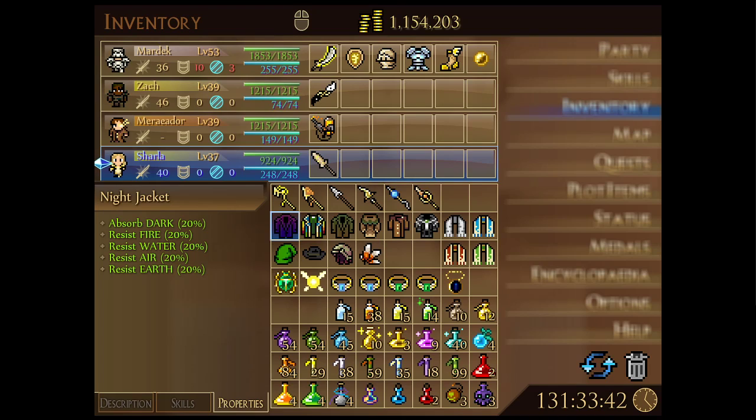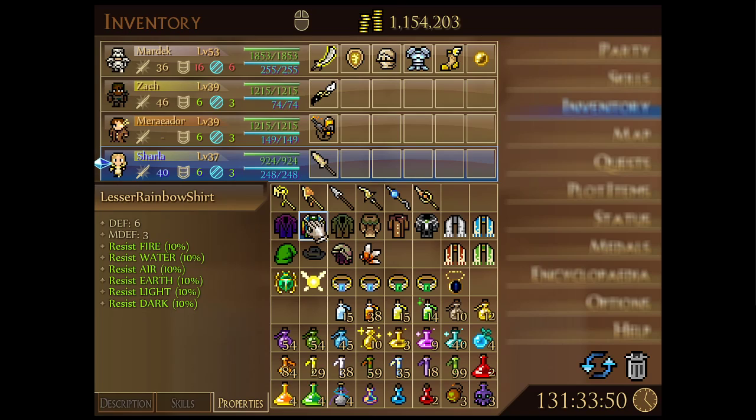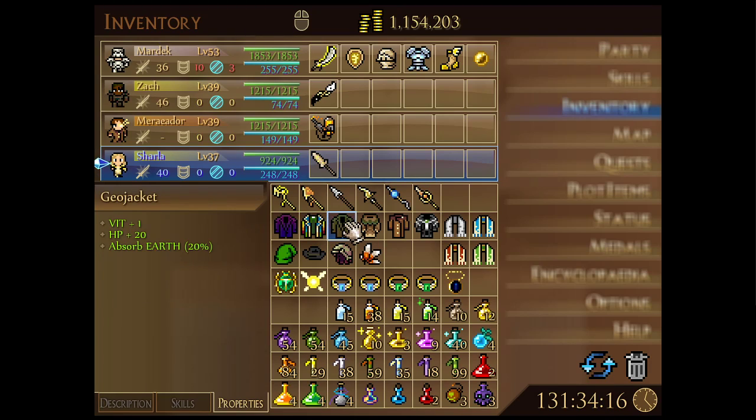Alternatively, the Lesser Rainbow Shirt gives 6 defense and 3 magic defense, though with only 10% elemental resistances and 10% dark — much less than the Night Jacket. The Geo Jacket goes all-out on earth resistance at 120% absorbing, plus a little vitality and HP. We probably do want to get Jarla just above 1,000 HP — that's typically the highest damage any one enemy deals at once. The Geo Jacket would help us get closer to that, but there may be other ways to achieve it.